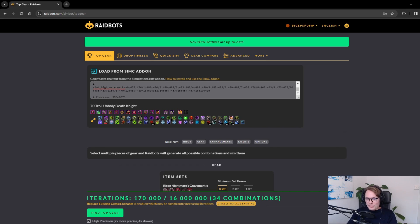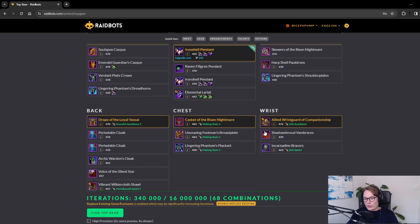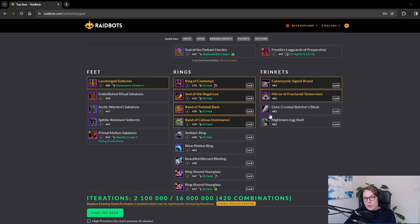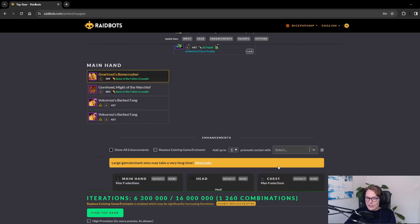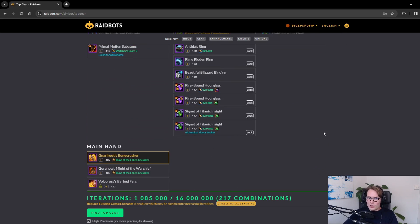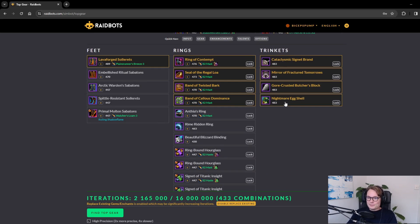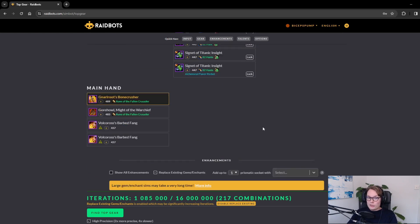When you plug in your addon input in Top Gear, it shows you all the different items you have in your bags and lets you select the ones you want to compare against each other. For instance, you can have four different rings and figure out which two will be best. Same thing with trinkets — just select all of those. Importantly, this is a combination problem, so as you select more and more items the number of combinations increases significantly. Be careful — don't select items that are much much lower level, as they won't be part of your best setup.